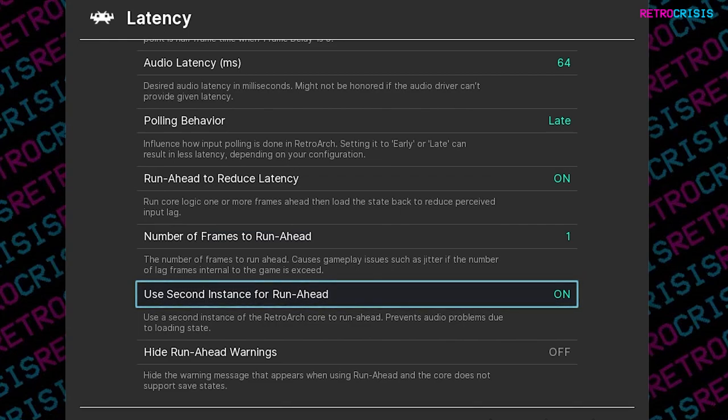The next option is to use a second instance of RetroArch for Run Ahead. I recommend you switch this to On. What this does is use a second instance of RetroArch running in the background, and between this instance and the one in the background, they split the calculations for video and audio processing, and it also splits the loading and saving of save states between the two cores. With some magical combination of the two, it can help reduce any input lag.